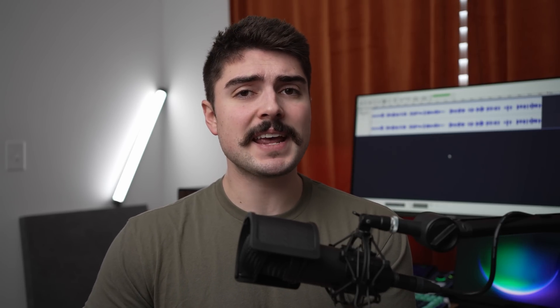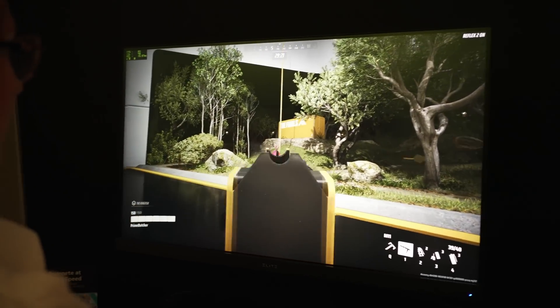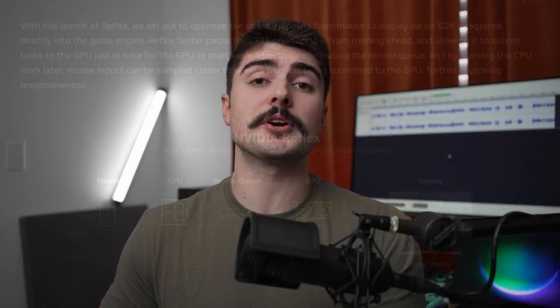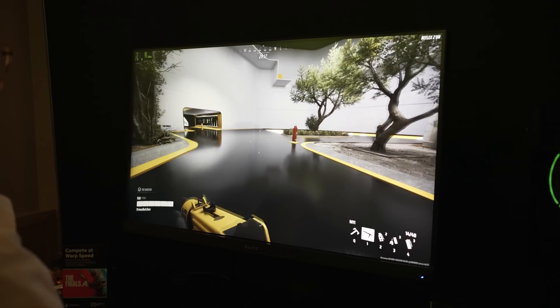There were two different things I took away from their behind-closed-doors demos that I thought were really transformative tech. One of them was Mega Geometry, which would require its own video, but the other one I want to talk about today is Nvidia Reflex 2. Nvidia Reflex was originally announced to try and reduce the latency in your favorite online games, and this was quickly countered by AMD who had their own solution, although they had a few hiccups. Now AMD and Nvidia both have their versions of Reflex technology, bringing down render latency by eliminating a GPU bottleneck and delivering frames just in time for the lowest latency experience.